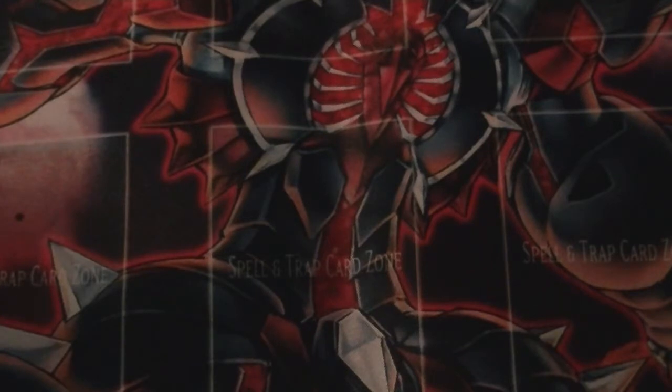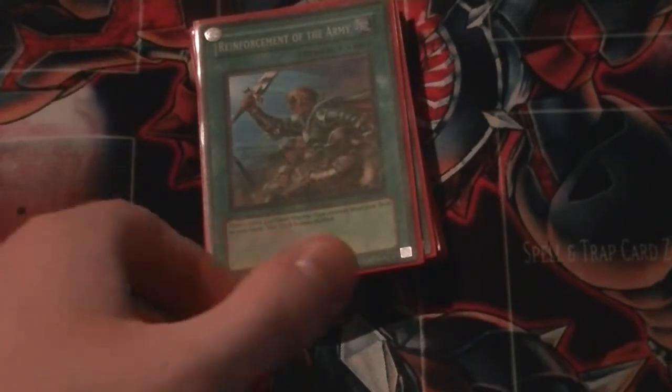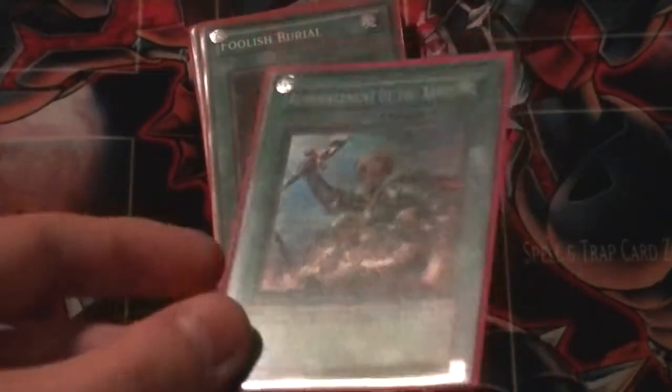Moving on to the spells, we have Reinforcement of the Army — a nice Super Rare. It searches our Spellstrikers and our Junk Forwards. It's just really good; I really enjoy having this card in there. It has full targets, and if it gets milled, it's Spellstriker food. We've also got Foolish Burial, which lets us set up our grave — dump Dandy, dump Crane, dump Spore, dump Trooper, dump whatever you like.